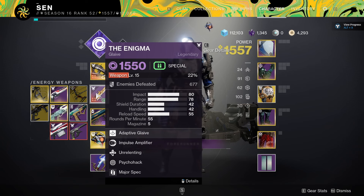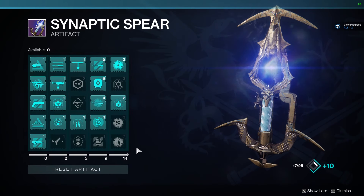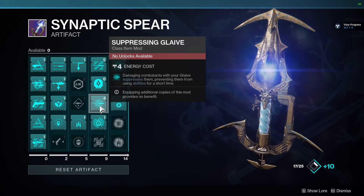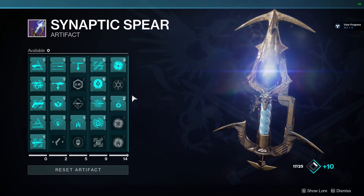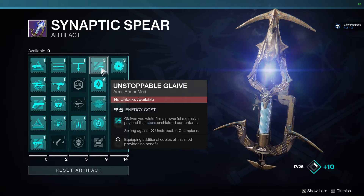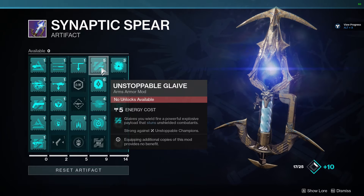My favorite build right now has to be the suppressive glaive build. Things you'll definitely need from the artifact: the first one is Suppressing Glaive, which reads — damaging combatants with your glaive suppresses them and prevents them from using abilities for a short time. Another great artifact perk is Unstoppable Glaive, which fires a powerful explosive payload that stuns unshielded combatants and is strong against champions.